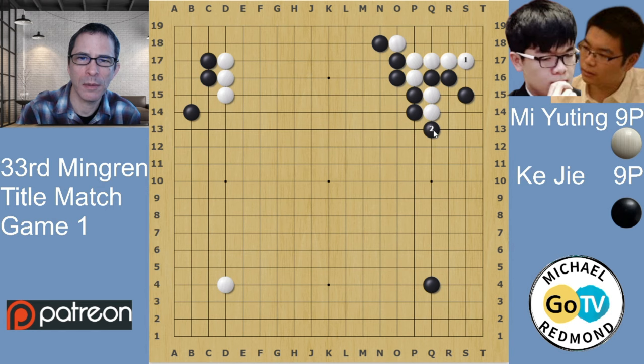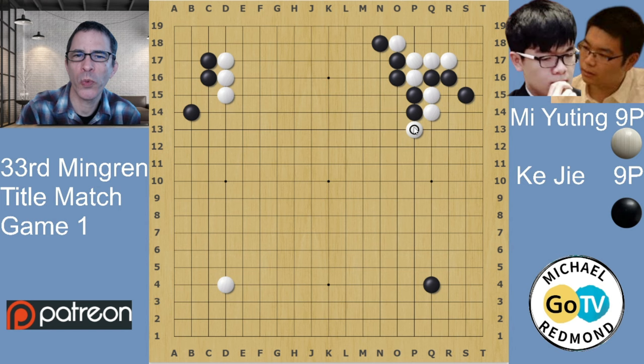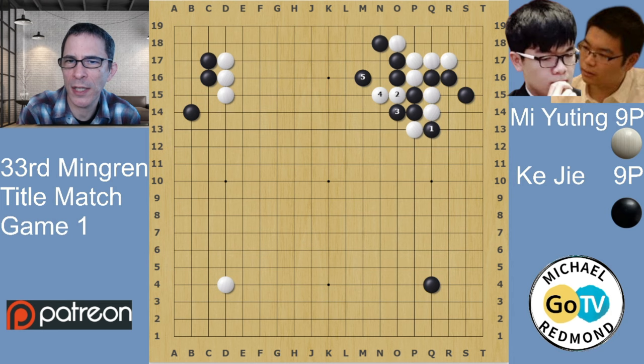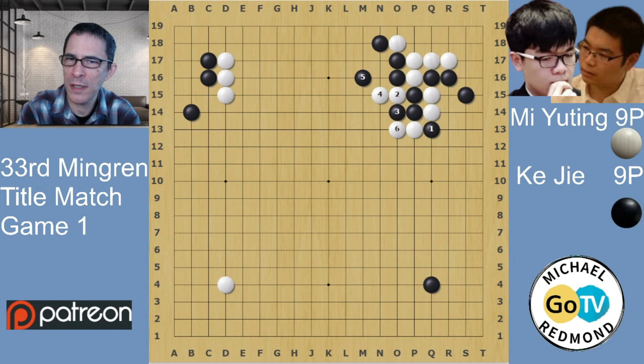If White answers in the corner, Black's going to play here — this is a bit painful for White on the outside. Black's going to squeeze the whole thing, and White would have to play the cut and a lot of painful moves to capture the Black stones — a good variation for Black. These two points are miai. What White does is play here. This is the ladder I was talking about, where White has to capture these three Black stones in the ladder; otherwise it's not good for White. When this ladder works for White, Black has to be careful.